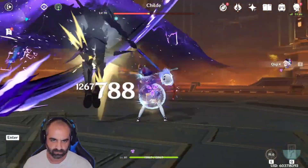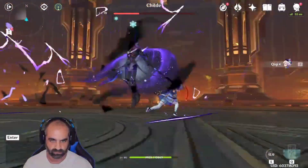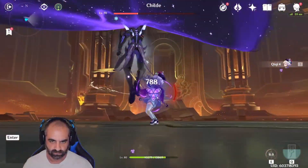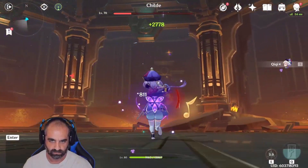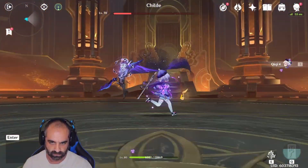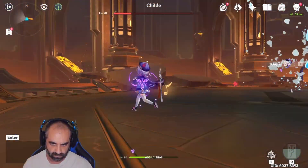So you bounce between these two skills and you can literally stand toe-to-toe with Childe like I just did, or any boss — it doesn't matter. I literally stood toe-to-toe with Dvalin's foot while the whirlwind was on top of me with Herald of Frost active and did not die. Just kept fighting through it. It is broken what this character can do, and it can only be improved upon.